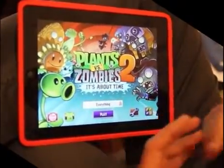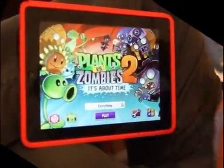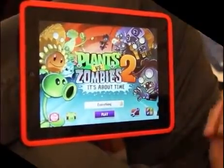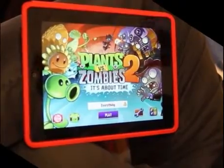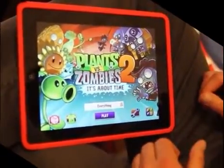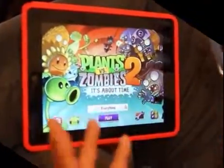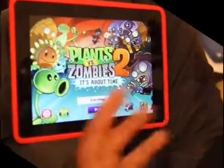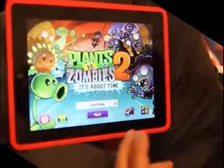So you start off in Ancient Egypt, work your way through that, get to a sort of 16th century pirate world, then a Wild West cowboy scenario — so you've got cowboy zombies — and along the way you're going to earn a lot of new plants, unlock a lot of new plants while facing all these new zombies, and there are a couple of very specific new features in the game.